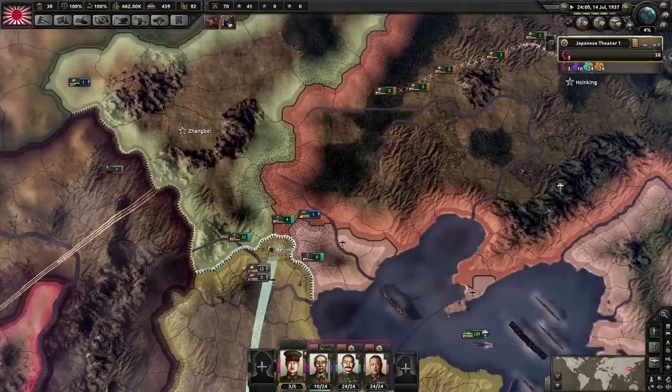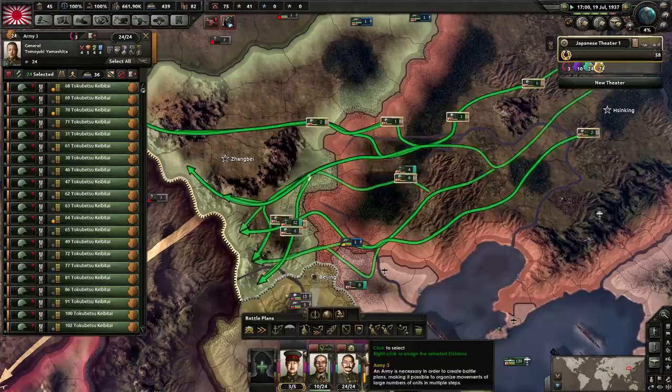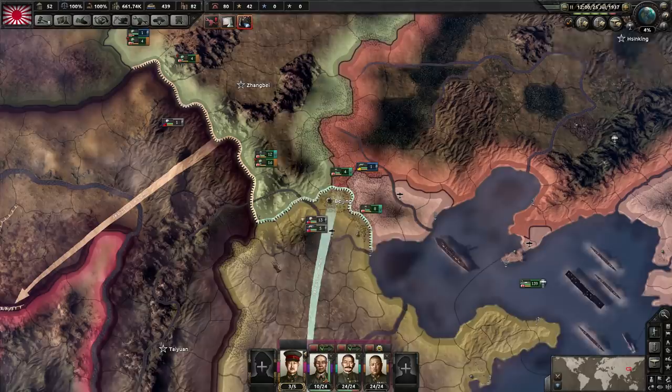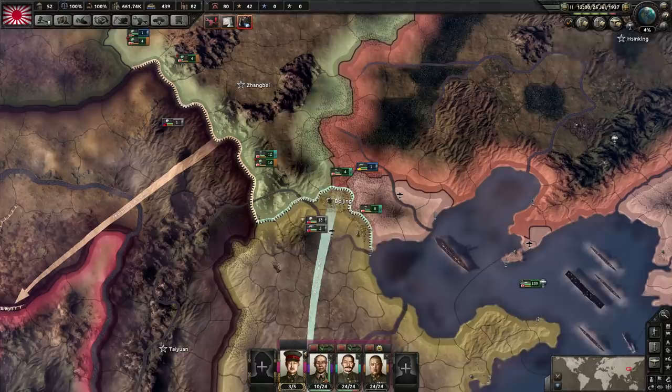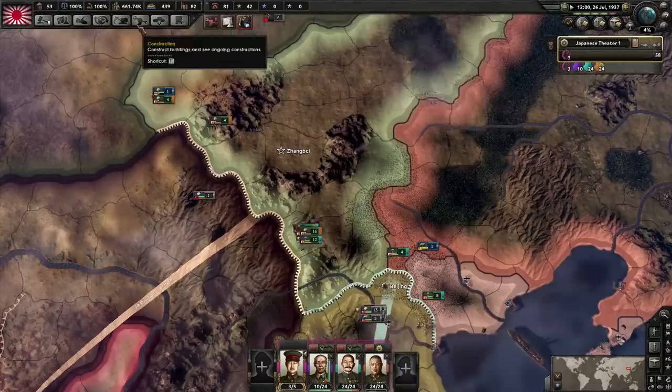These divisions are trained and up to date so now I'm going to put them on the front line and get them organized ready for war. Supply is a bit crappy for now but we'll make it a lot better as time progresses. We're not losing that much equipment and we're not doing too badly on guns — it's all good for now. Let's slightly adjust the weapons on the front line.